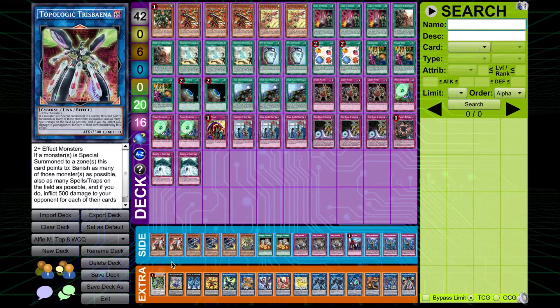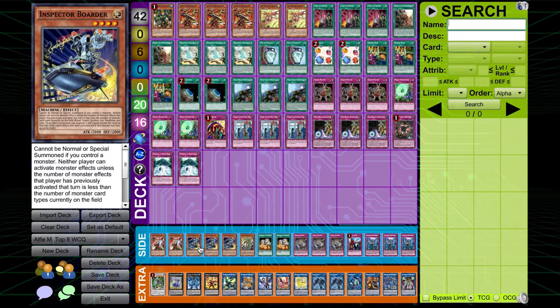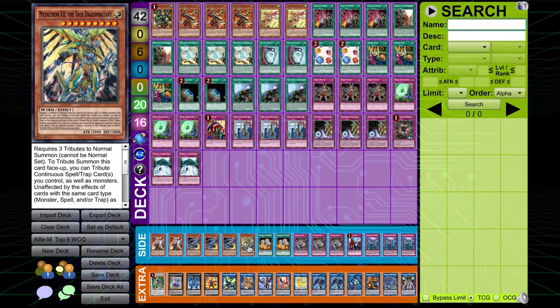Also double Ghost Ogre, triple Inspector Borderline as additional floodgate monsters, and then one Metatron the 12th.